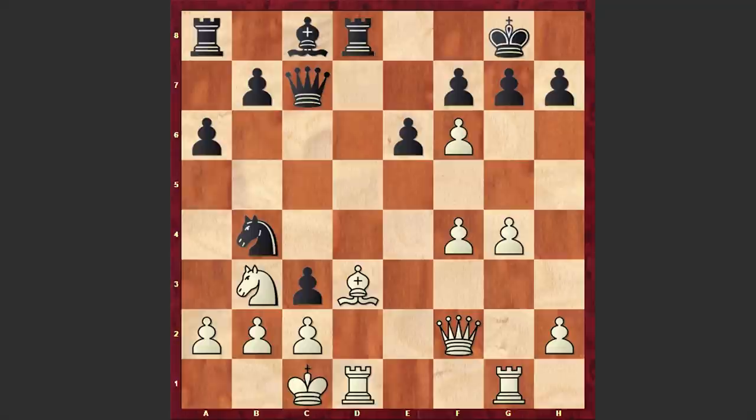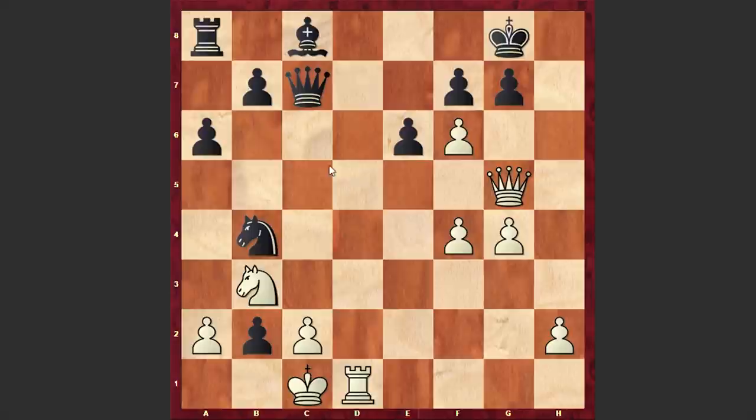It turns out that everything is ready for the final blow, and here Spassky went for a bishop sacrifice on h7. Kxh7, Qh4 check, Kg8, Qg5 with a direct mating threat. Here black went for the exchange of rooks on d1, after which captured on b2, announced another check and opened up the c file for the queen. Kxb2, Qxc2 check, Kxh3. White king is in safety, no problem at all.